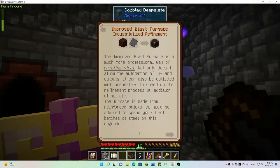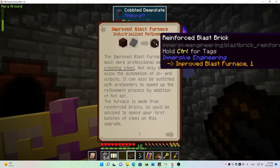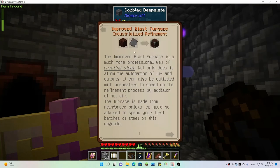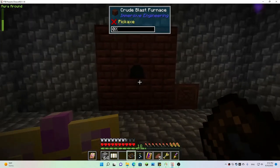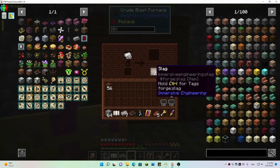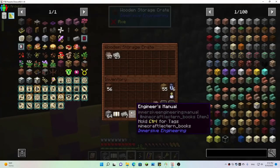Jake mentioned that you can power something to do with the improved blast furnace. Look at that — yeah, we need steel, which I have been producing. It's been going over here — look, it made some more. I need to get more fuel in here.